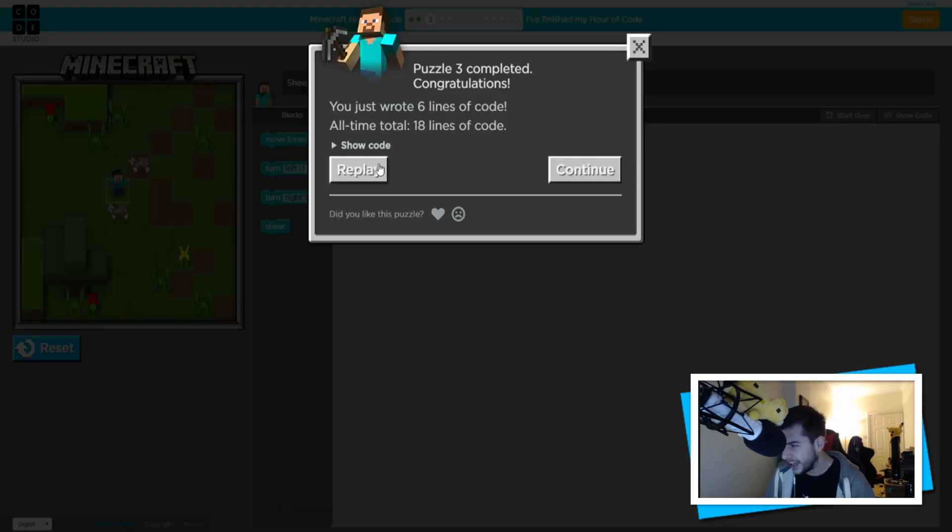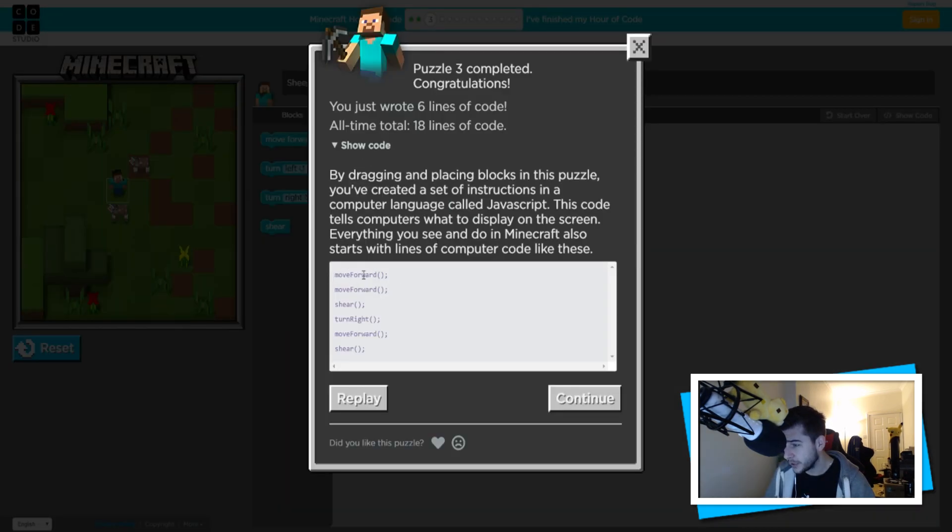Let's show the code - this is what the code looks like: move forward, move forward, shear, turn right, move forward, shear. I'm really interested if any developers or anyone who codes is watching - I want to know why there is a space between every single line. I'm curious about that.